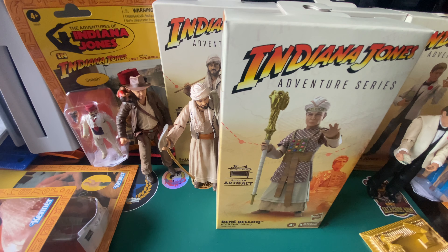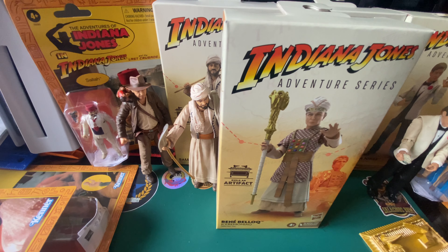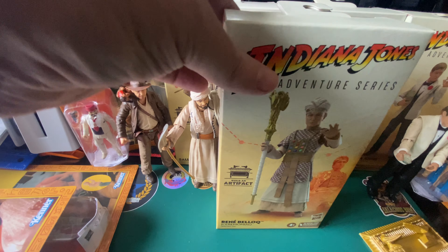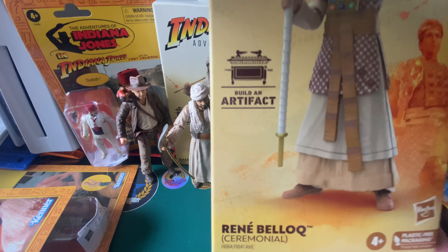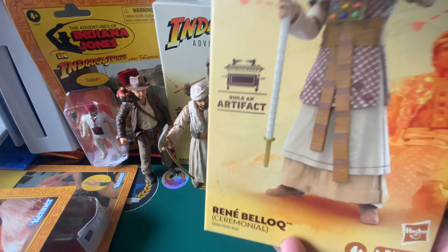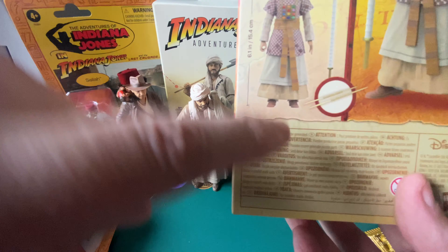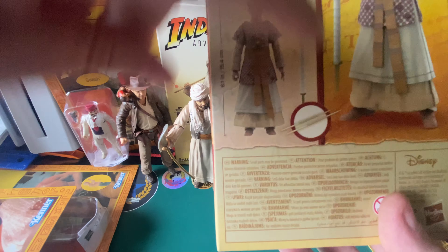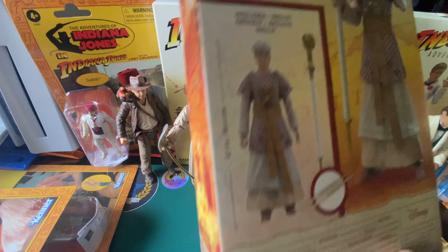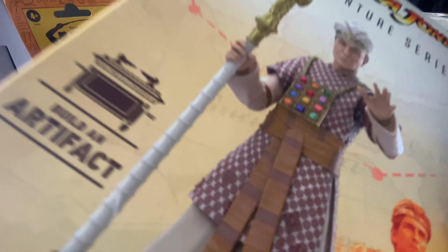Hello, welcome back to Blue Harvest Toys and our Indy extravaganza. We're finishing it off with Rene Belloq in his ceremonial outfit, which is good because we're going to be building the Ark of the Covenant as well in this video. We do get two sticks with him — lovely — just waiting for those two sticks. Fantastic, so let's get this open.